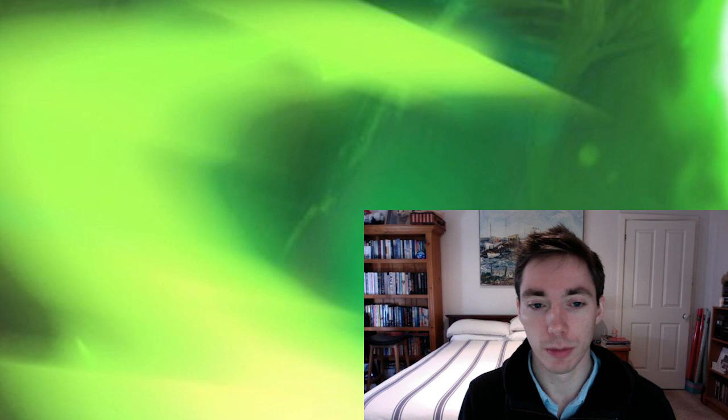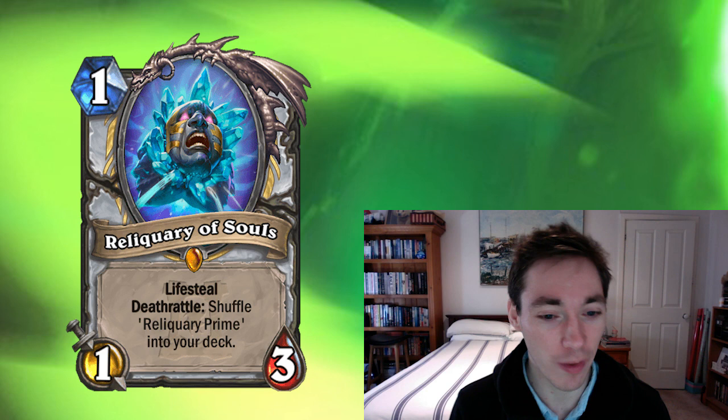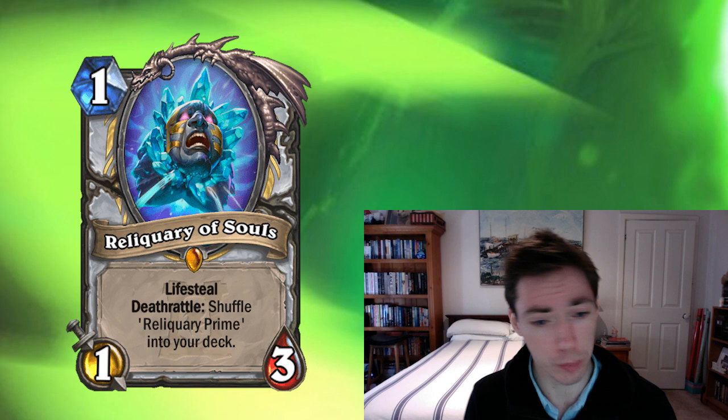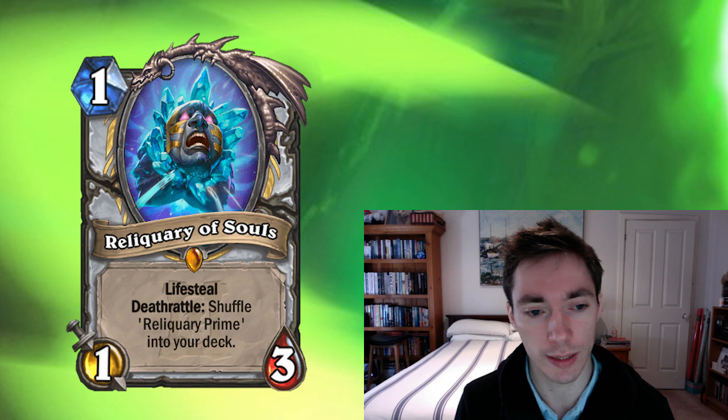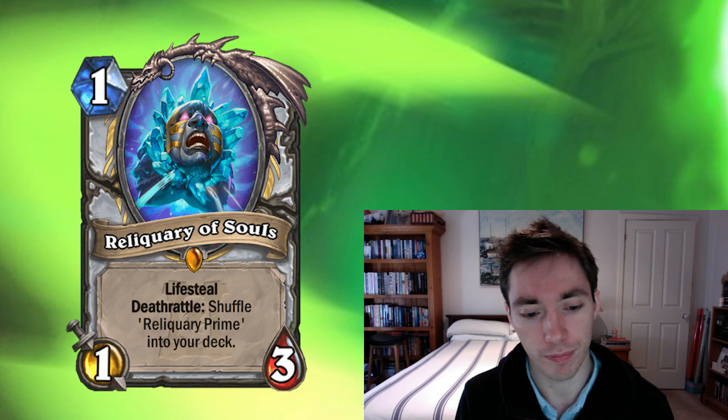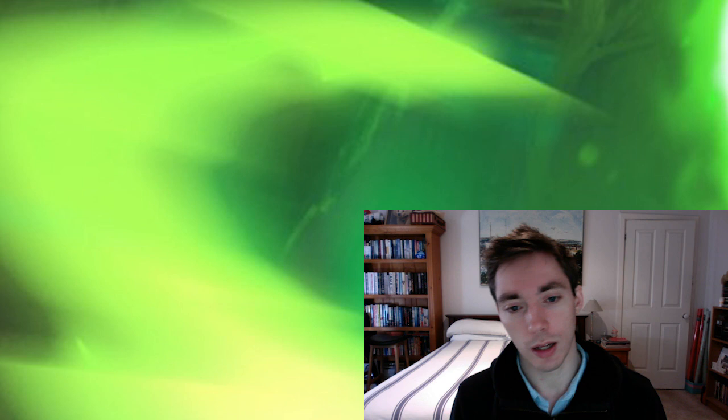Next up we have Priest. The first card to address is the Prime — a one-mana 1/3 with Lifesteal and a Deathrattle that shuffles your Prime into the deck. It can contest board really well and they can't really ignore it. You might even play it in an Inner Fire list, because the Lifesteal scales nicely with buffs like Power of the Wild or Velen's Chosen. But beyond Reno Priest, I'm really not sure where else you'd play this.